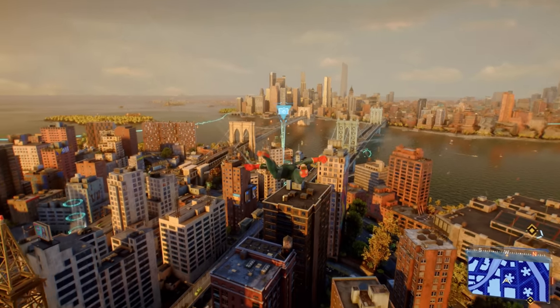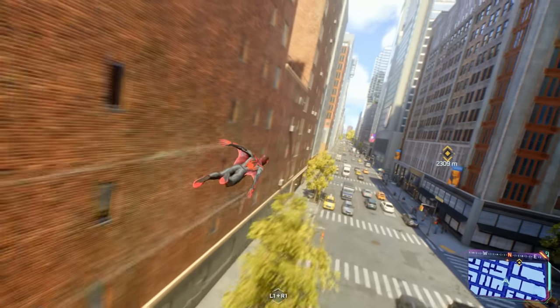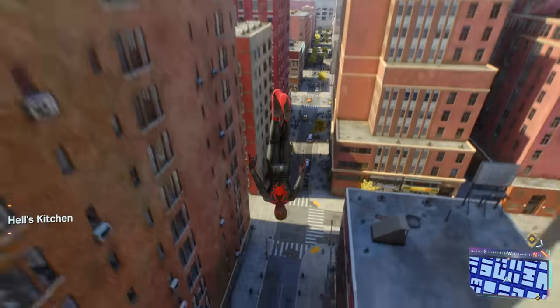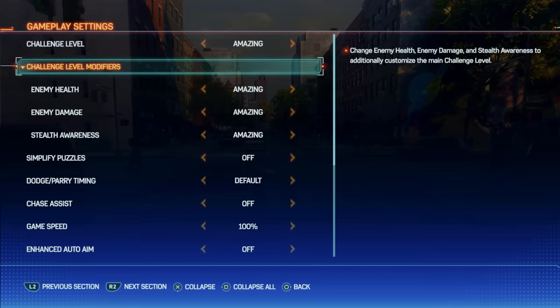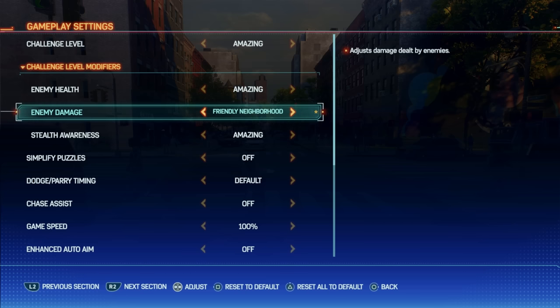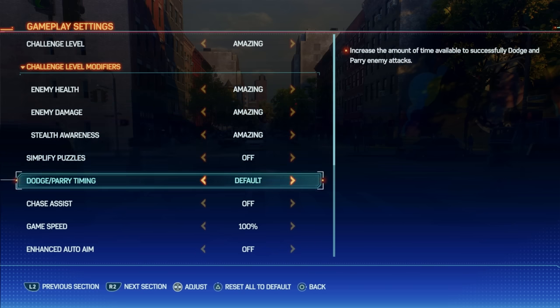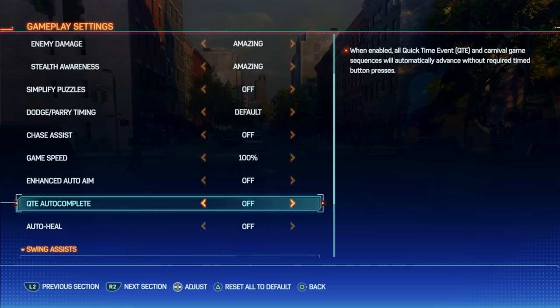Next up, I wanted to talk about some of the in-game settings. I normally bring these up in my tips and tricks videos because you'd be shocked at how many people never think to look in the settings and then regret missing an option that would have made their life way easier. In Spider-Man 2, there are a ton of in-game settings to change every aspect of the game to match your play style — things like changing enemy damage, turning down puzzle difficulty, or completely turning off puzzles. They even have an option to slow the game speed down, which is great for anyone new to gaming or for someone who is visually impaired and might struggle with the fast-paced combat.